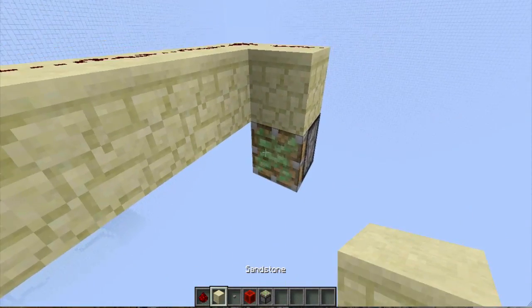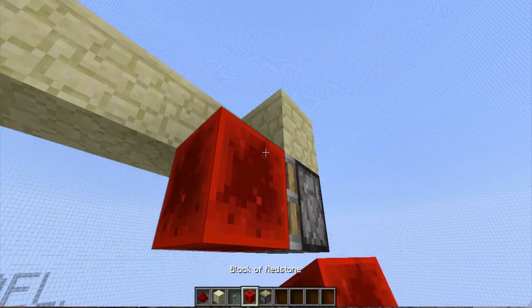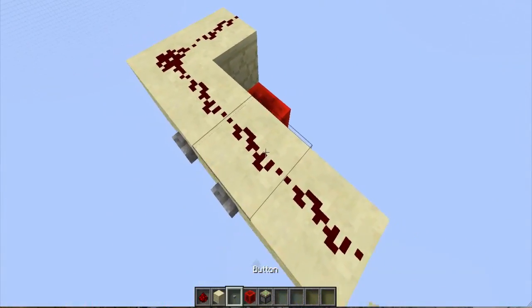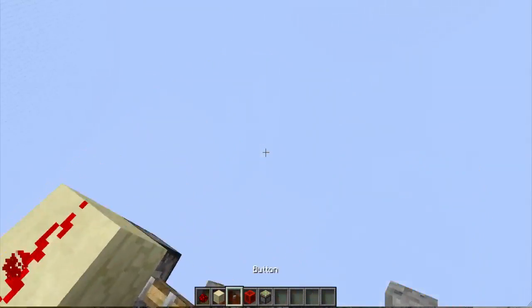I'm not counting that redstone block, because obviously you can just put a torch under it. But it's very compact, very strange how it works as well. I'm not honestly too sure — I think it's something to do with the BUD principle.